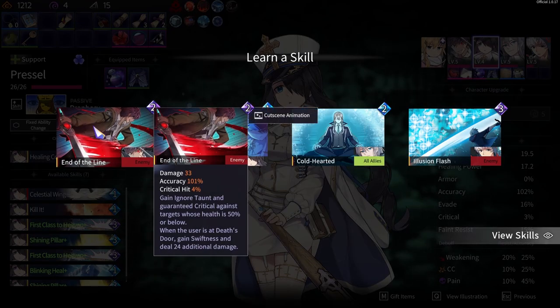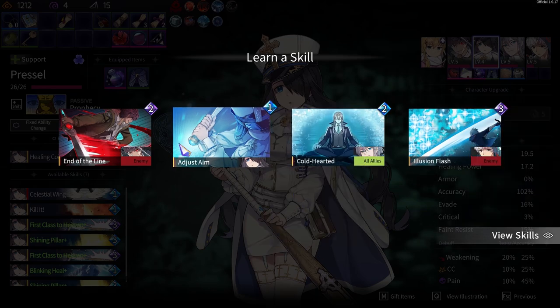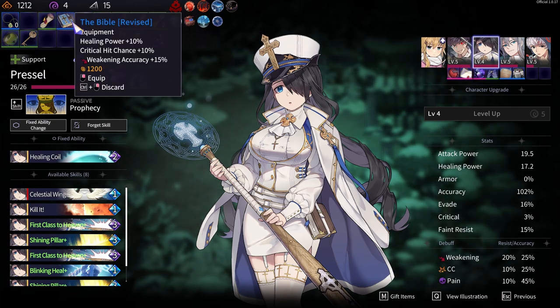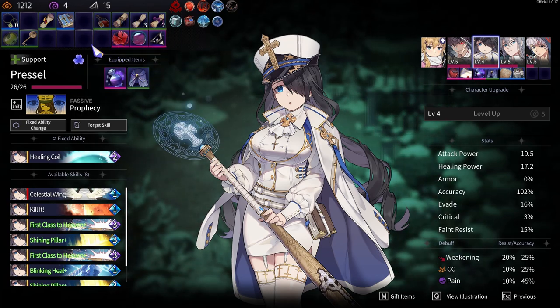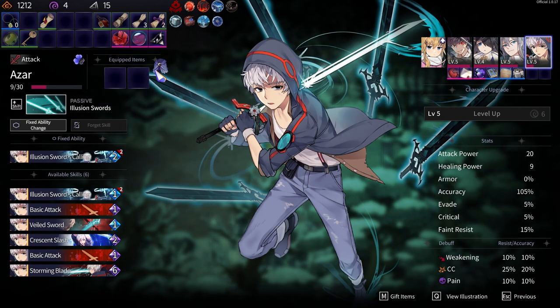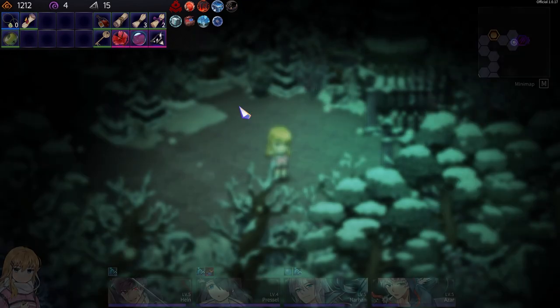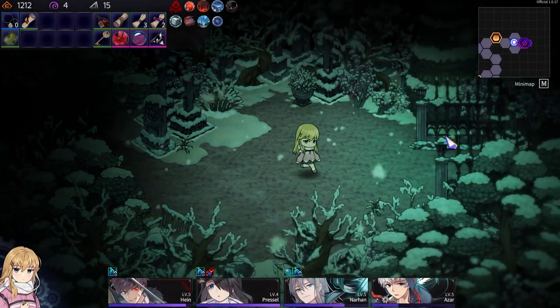Alright. Kill book. Flash sword. Illusion sword. Just aim. Let's see. Pink power. I could switch it out. This twizzar. I think we're good. Let's continue.